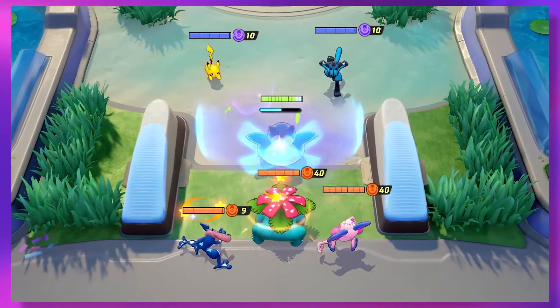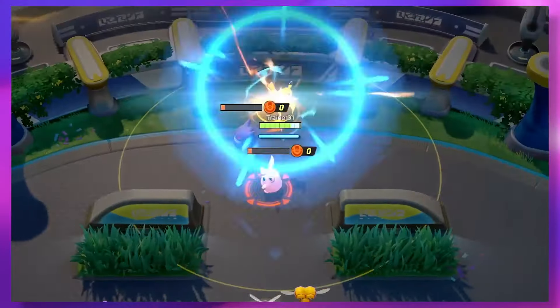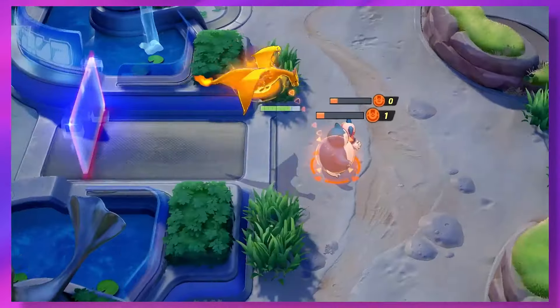After entering a match, you can collect Eos energy by defeating wild or enemy Pokemon. The energy that you pick up needs to be slam dunked in the enemy goal zone to collect points for your team. At the end of the match, which will always be after 10 minutes, the team with more points wins.